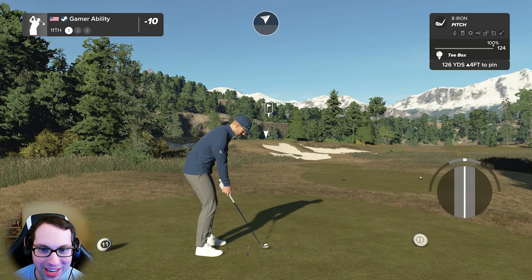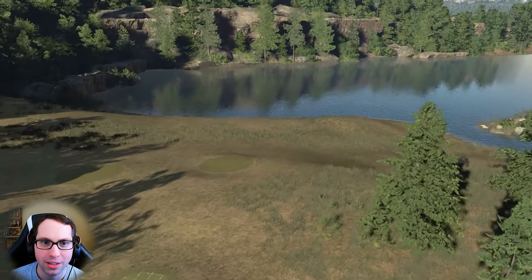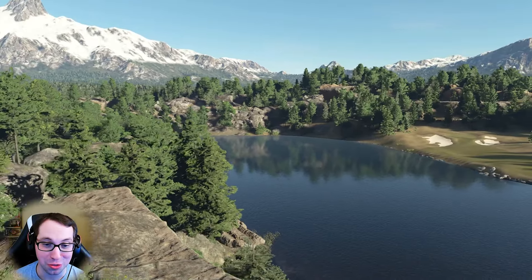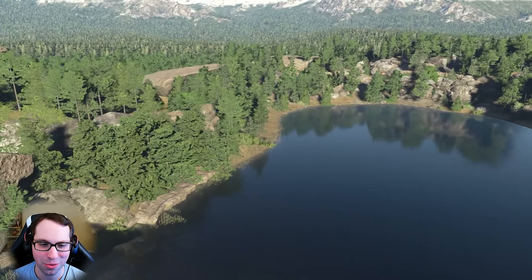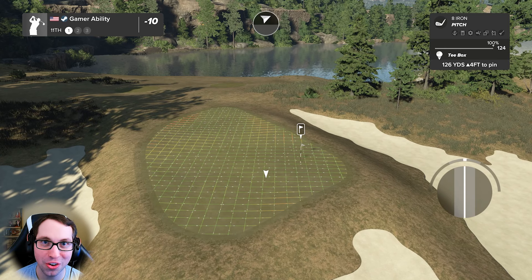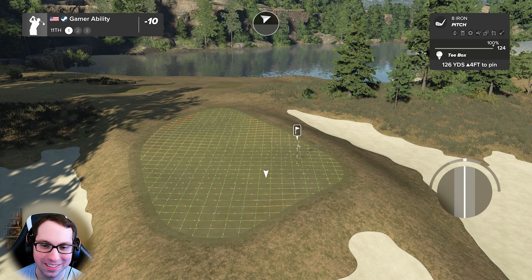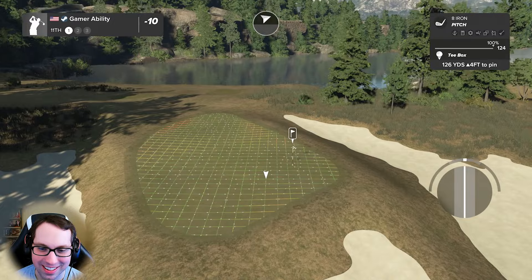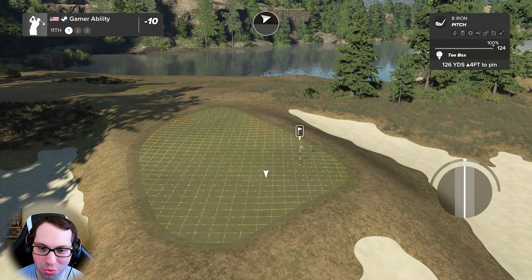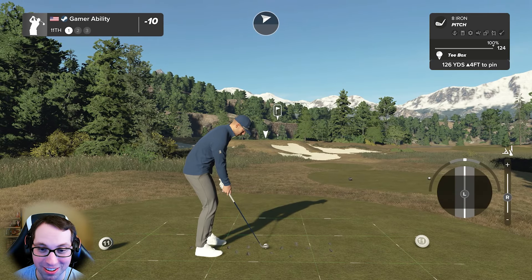126 yards uphill, forward — look at those cliffs along the lake, they look like diving cliffs. You know at lakes where they have rocks you can dive off? I'm too scared of heights to do that. 10 under through 11 golf holes — I don't think I can say enough good about this course.